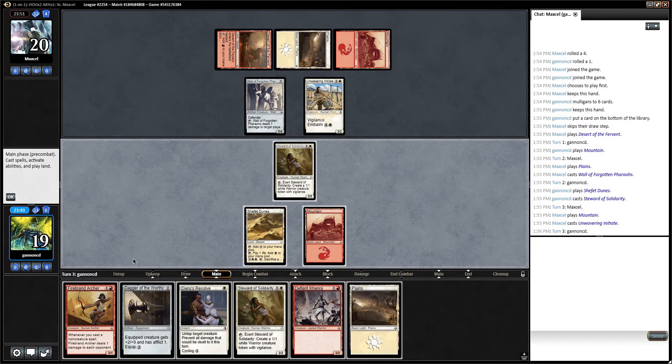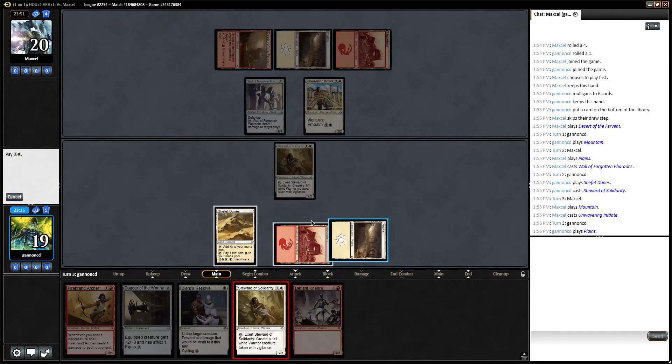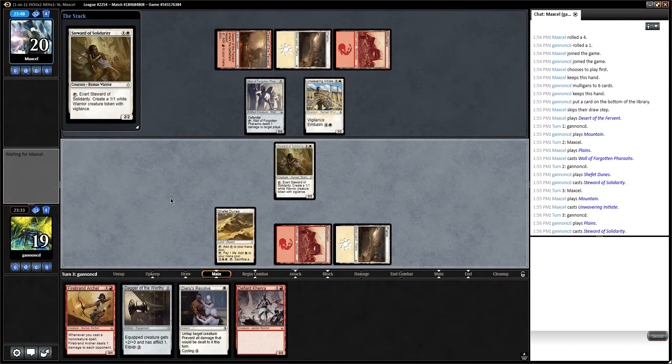Third land is actually pretty nice because now we can have Generous Resolve up. I think we're just going to play another Steward — we're just going to keep making tokens. These cards seem good, and I guess we need one more white, but then we can start using the Shafet Dunes. Given enough time we will win this game.